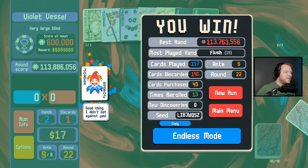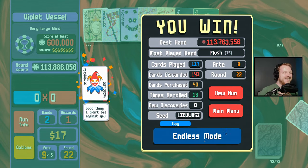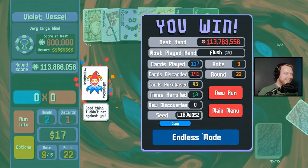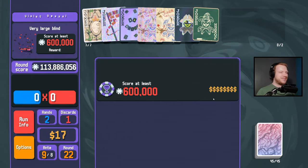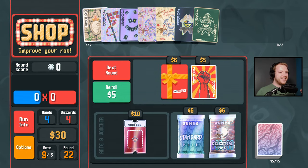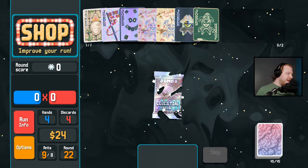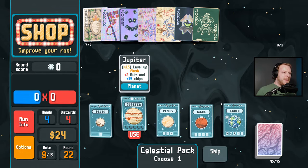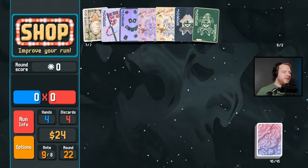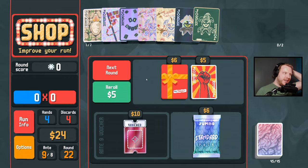That was the eighth blind — that's why it was so big! Let's go to endless then. I thought it seemed like a very large blind. Alright, so how do we go even bigger? I would still like to find Sock and Buskin — Sock and Buskin would be the biggest thing in the history of the world.